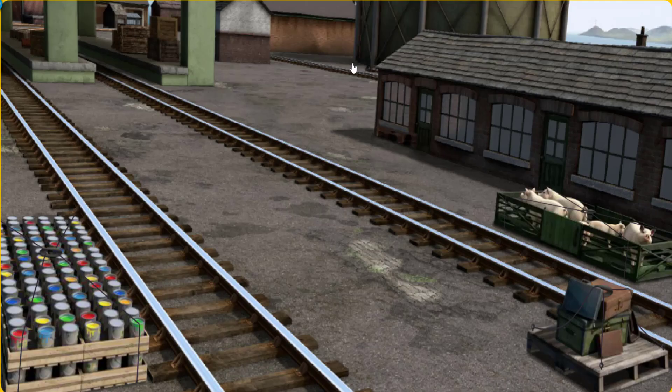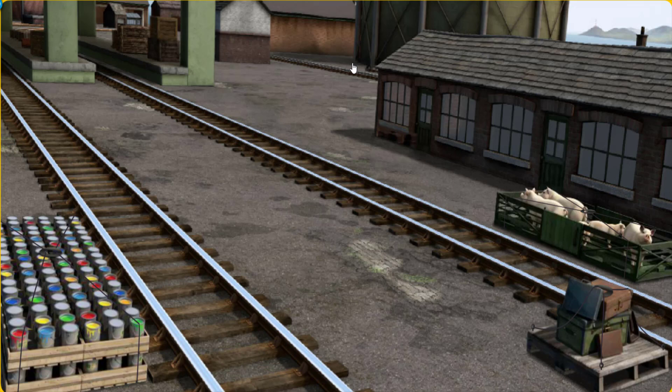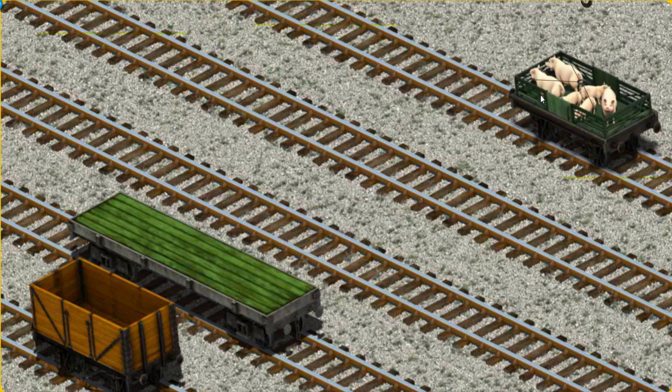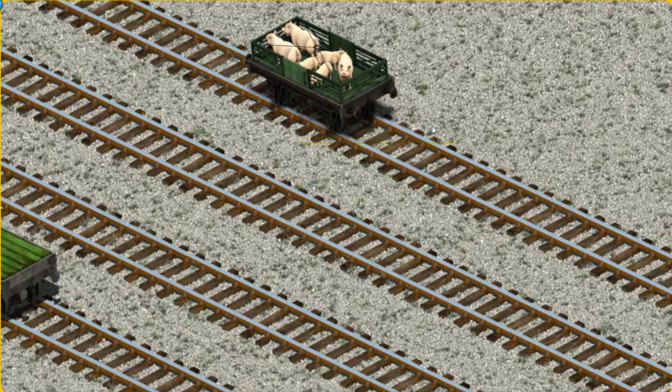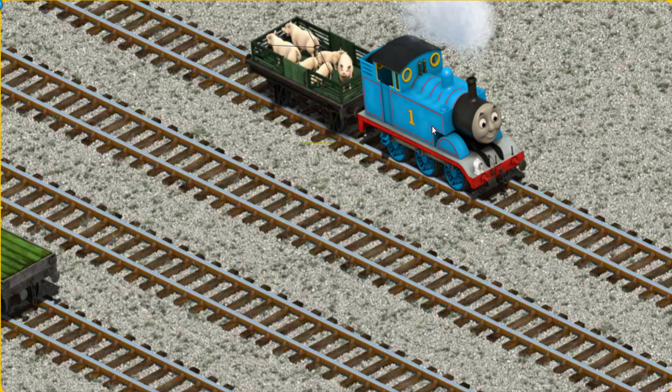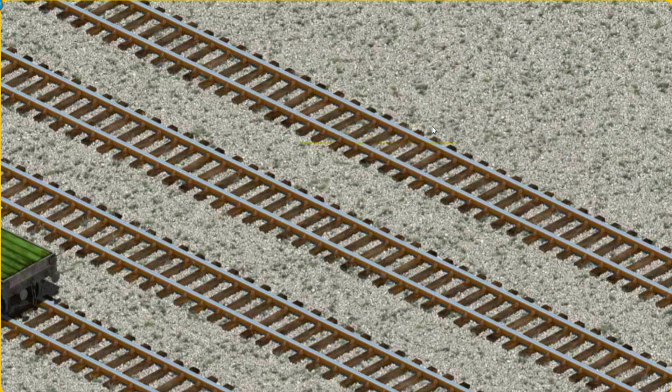Thomas must deliver the pigs to Farmer Trotter's farm. Help Cranky find the pigs. That's it! Let's lift and load. Now the cargo must be loaded. Show Cranky where the blue flatbed is. You found it!